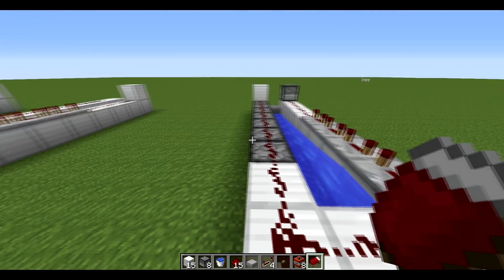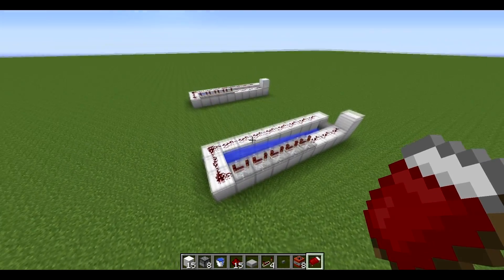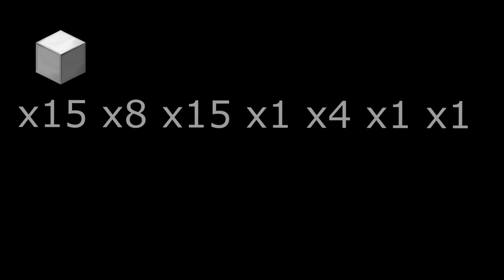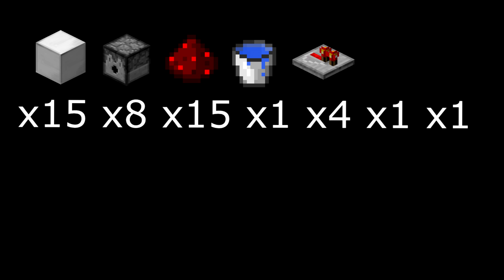I'm going to be showing you today how to make an improved version of the simple TNT cannon. For this creation you will need 15 blocks of your choice, 8 dispensers, 15 redstone, 1 water bucket, 4 redstone repeaters, 1 stone half slab, and 1 button.